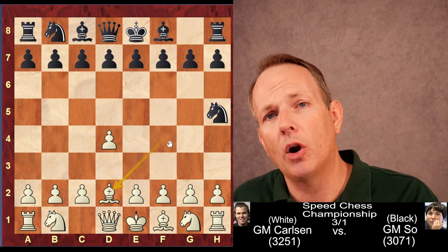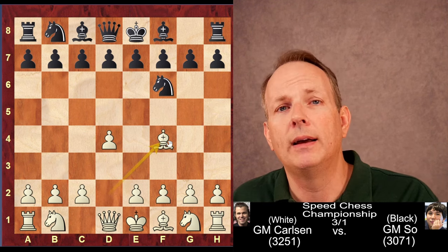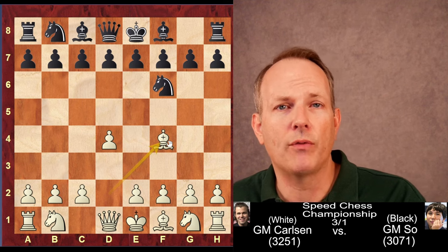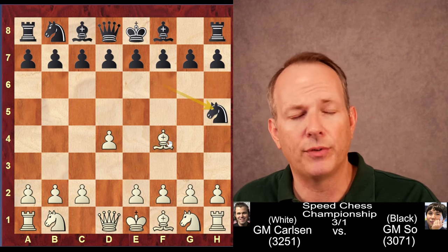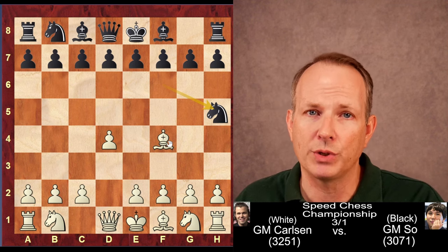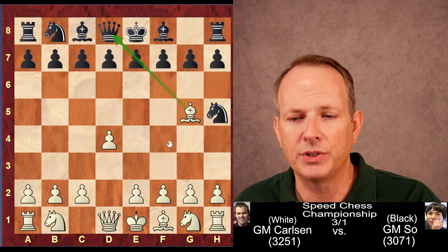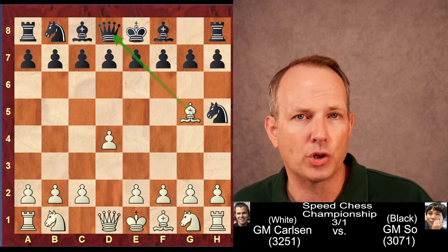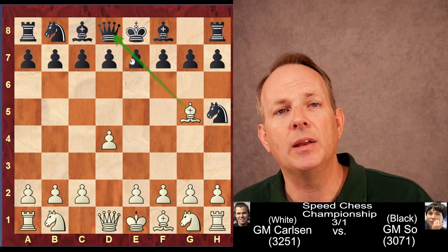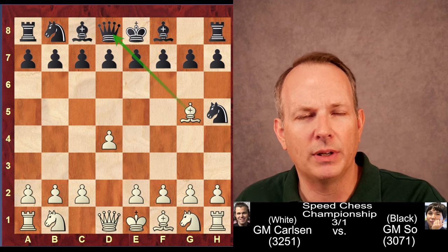The Bishop is attacked. Carlsen goes back to D2, and the Knight goes back to F6. D2 is not a good square for that Bishop, and Wesley So plays Knight to H5 again. Having the black pieces against Carlsen, he was probably satisfied with a draw, but Magnus was not. So he did not play back to D2 but instead went to G5, similar to where the Bishop ends up in a Trompowski, pinning the E pawn against the Queen and limiting Black's kingside development.